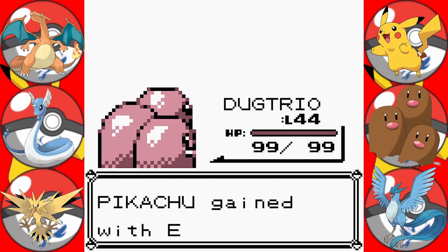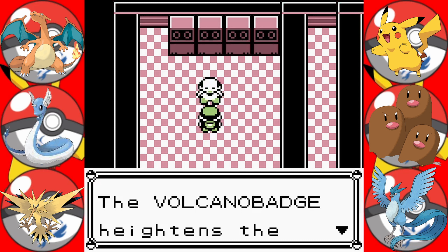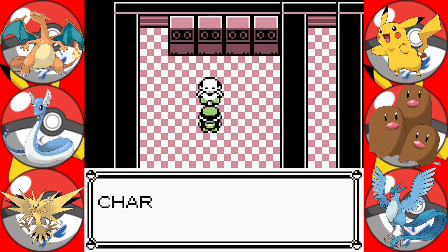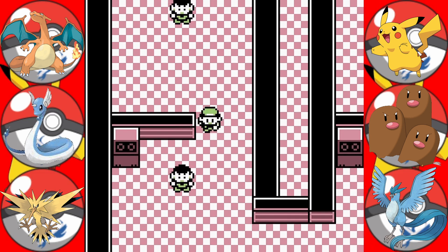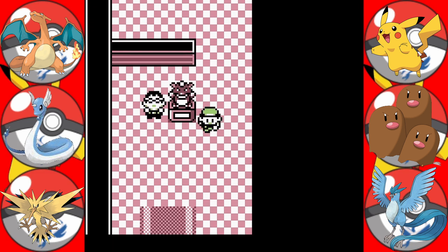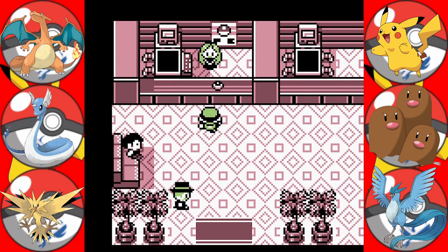We have defeated Blaine and we got the Volcano Badge — perfect! The Volcano Badge heightens the special abilities of your Pokemon. Here, receive TM38 — TM38 contains Fire Blast. Teach it to Fire-type Pokemon — Charmeleon or Ponyta would be good bets. Thank you. I don't know whether to teach it to Charizard or to keep it for the third legendary bird, which we should hopefully be getting in the next video. First of all, let's go and heal up our Pokemon.